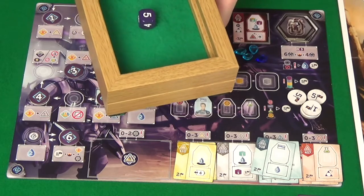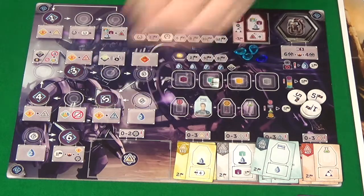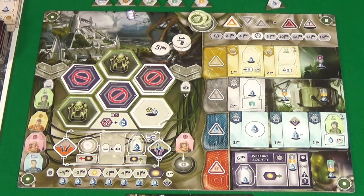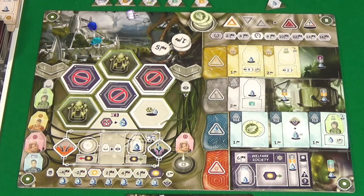Chronobot gets a five, which is get two water. I'm going to send my Scientist to get me water and a victory point, and I might as well use the free action there to get my two water.